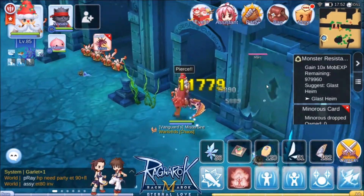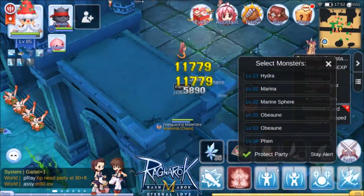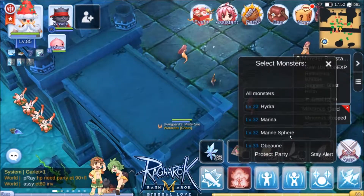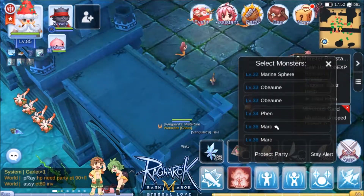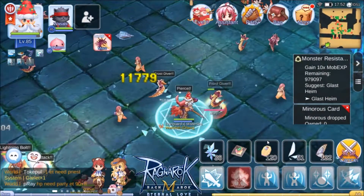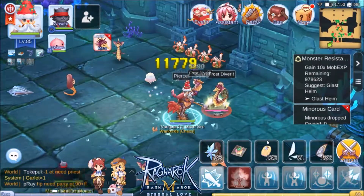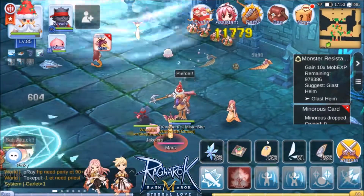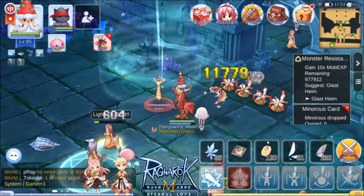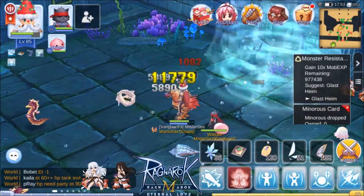I think I know why I'm attacking the hydra — I clicked on Protect Party. How that works is when you get attacked by aggressive monsters, or if a monster targets your party member, you're going to prioritize that target. That's how it works.